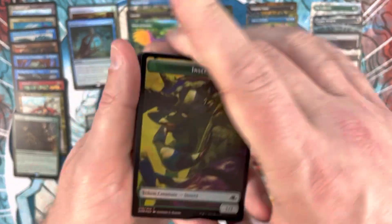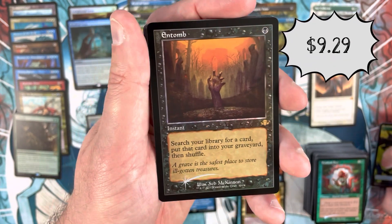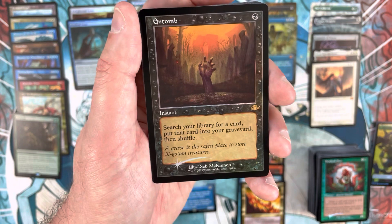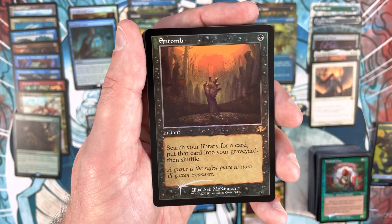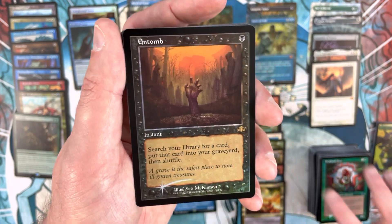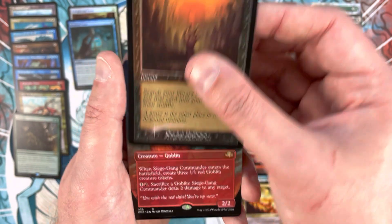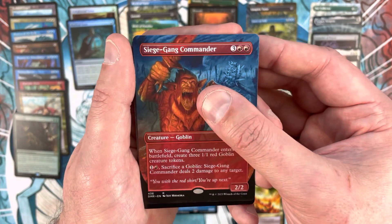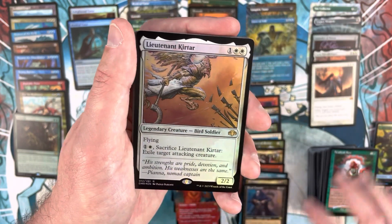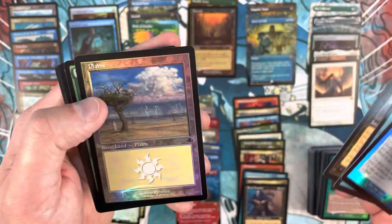Last pack - can we get a strong finish? Yes! Retro frame foil Entomb - easily our best retro frame foil of the box! Probably around $10, way down but now's a great time to pick one up. Then Worldly Tutor, Siege Gang Commander in borderless, Royal Assassin in retro frame, Lieutenant Kurtar as pack foil, foil Impulse, Peregrine Drake, and Dread Return to close it out.